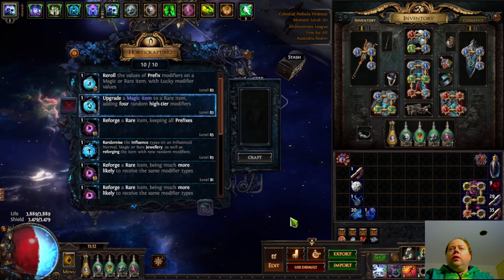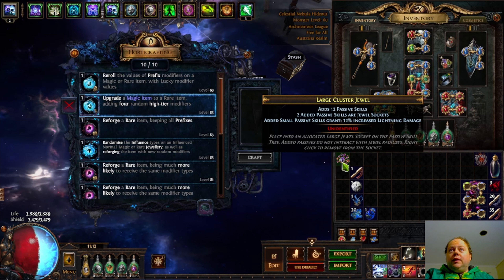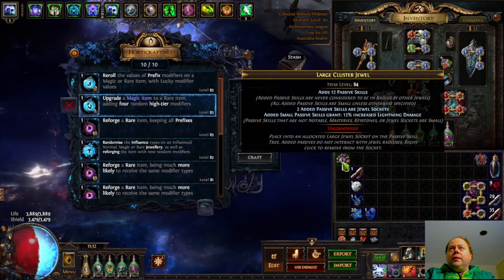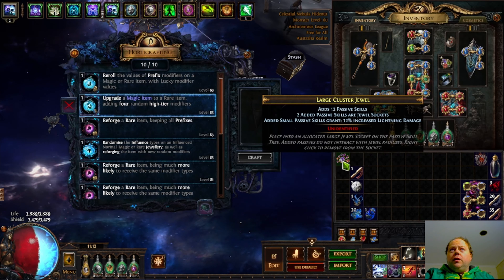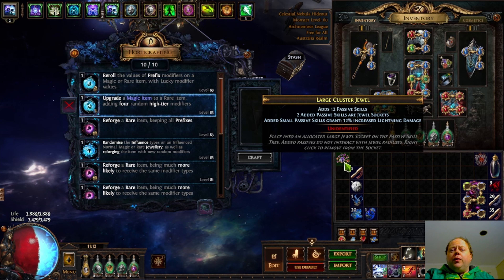I do think there's a couple of other uses as well that are more often forgotten. I want to talk about how you use this on cluster jewels. You're probably thinking cluster jewels — we know that if they've got item level 84, as this one does, all of the high tier modifiers are pretty special on them. You're probably thinking, oh if that would work, but there's only space for four mods, how do I make a magic item with no mods?